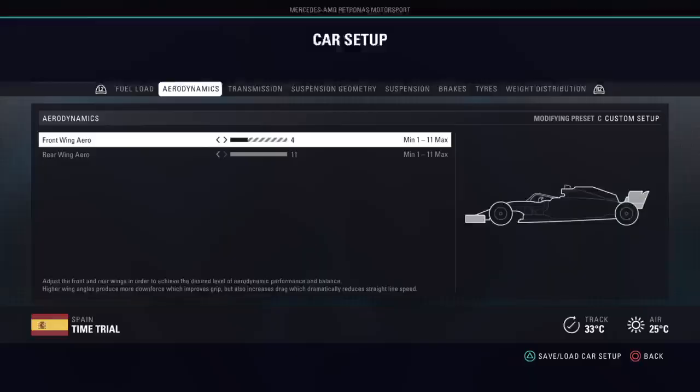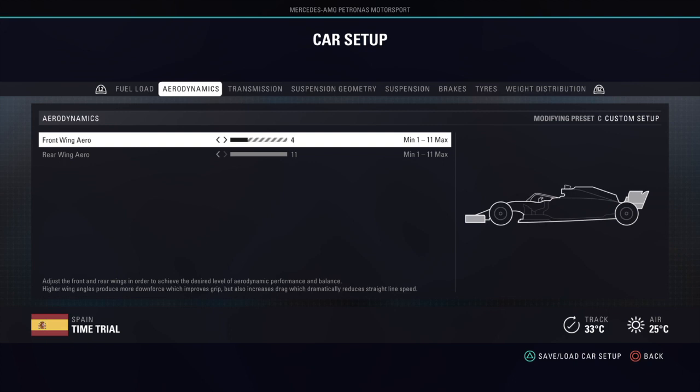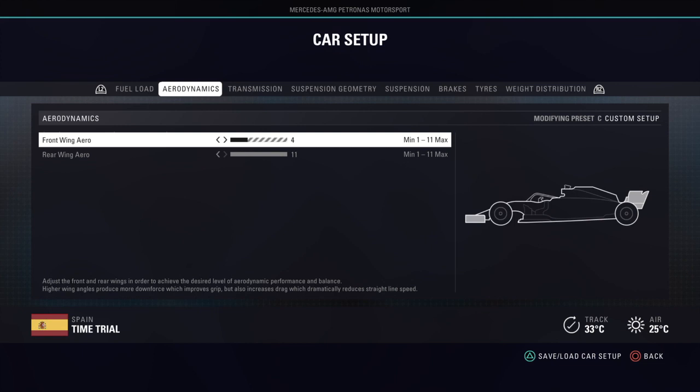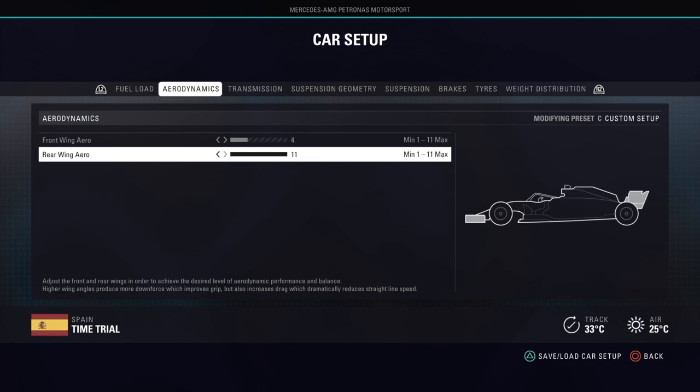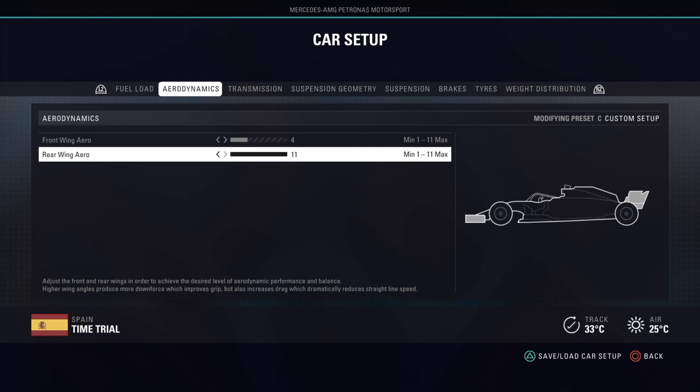Now I'll go through setup tips — things you can change depending on how the car is acting. Most tracks involve a low front wing and high rear wing balanced with a high ballast, so you can be as fast as possible on the straights while still being able to corner. This also reduces the effect of dirty air since you have less aerodynamics at the front to lose. Increasing the rear wing improves stability if you have oversteer from the ballast, but it will compromise straight-line speed quite a lot.